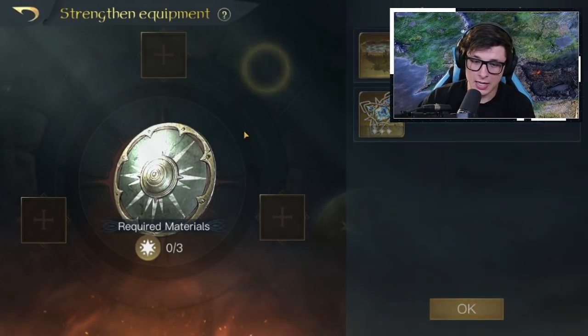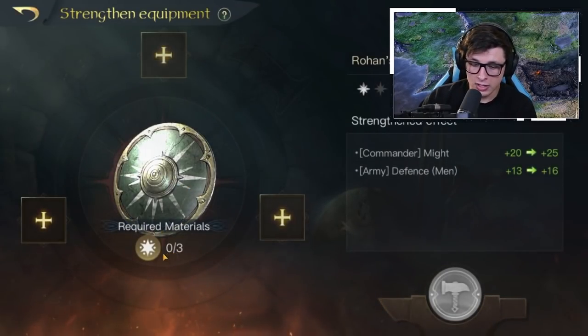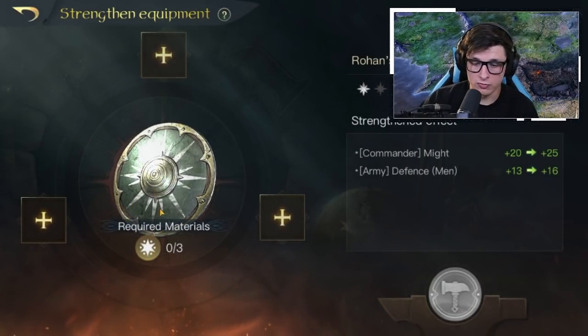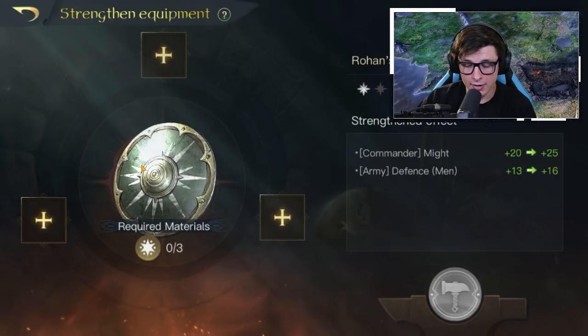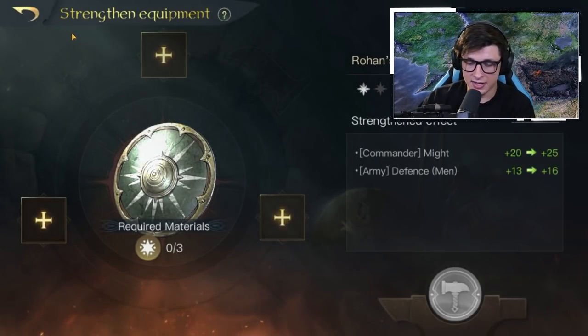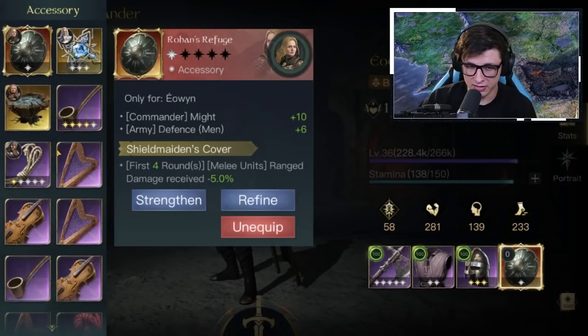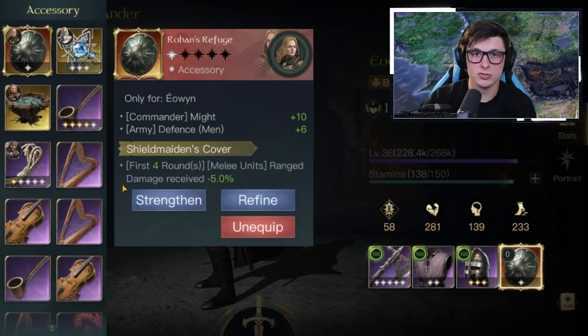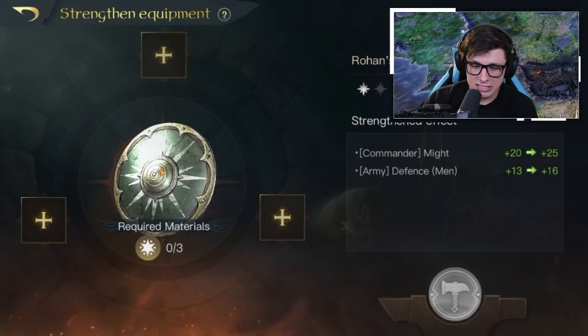To show you first: to strengthen the items it's going to require gold items of the same type. In this instance it's an accessory; if it was a weapon it would be a weapon. It starts off at two, so it requires two for the first strength, then it goes to three. We probably won't know for a while how it scales - if it goes two, three, four, five or if it's going to be like regular gold equipment going two, three, six, eight, ten.